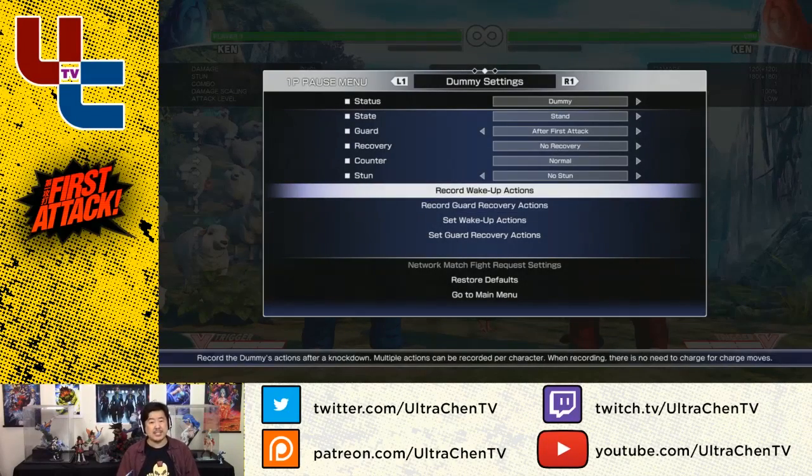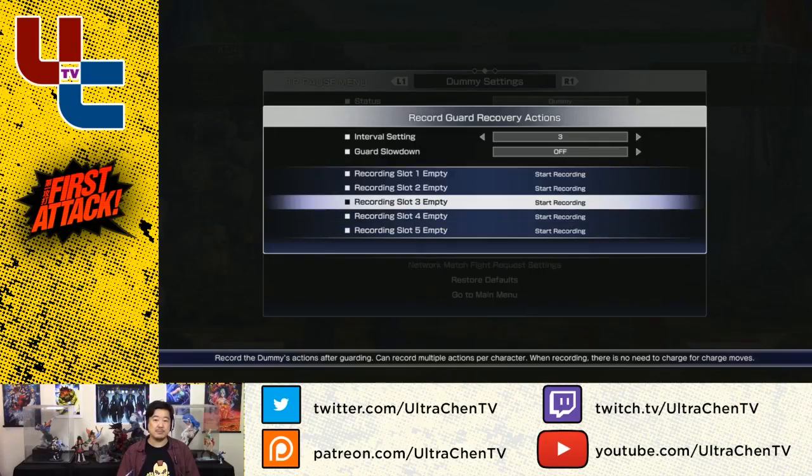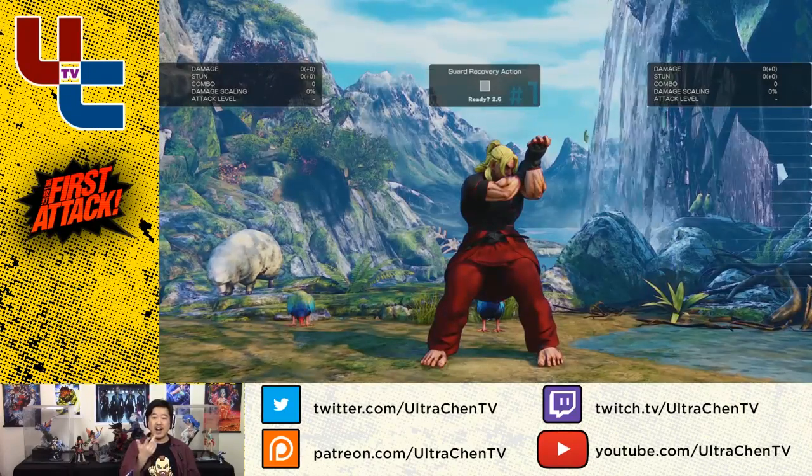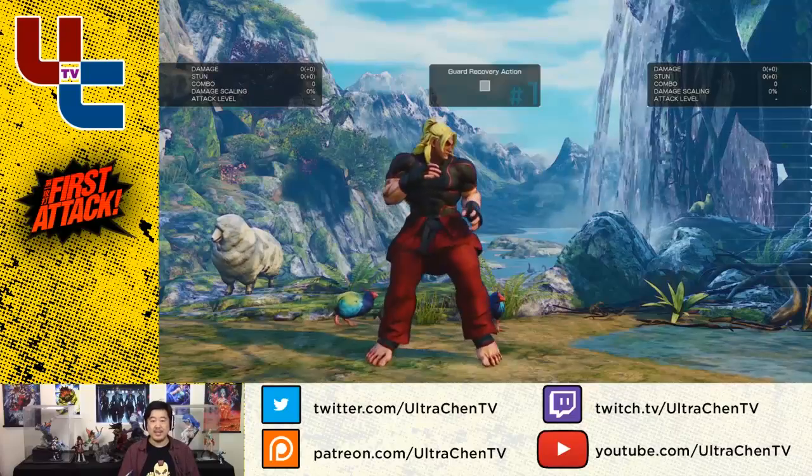There's another one. Instead of a wake-up situation, it's a guard recovery option. So what does this mean? This means off of a block, so you're going to see Ken go into block stun and then he recovers.